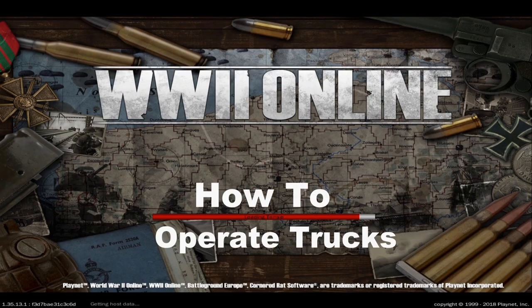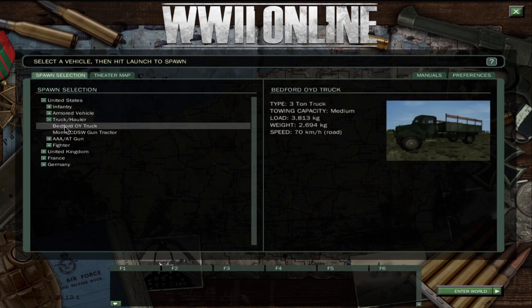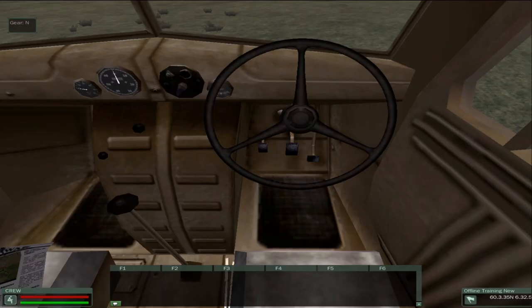Welcome to World War II Online tutorials on how to operate trucks. It's best for the first time to practice offline, but you can go in-game or offline. Go to vehicles, pull up a truck hauler, and then pick a vehicle such as this Bedford.